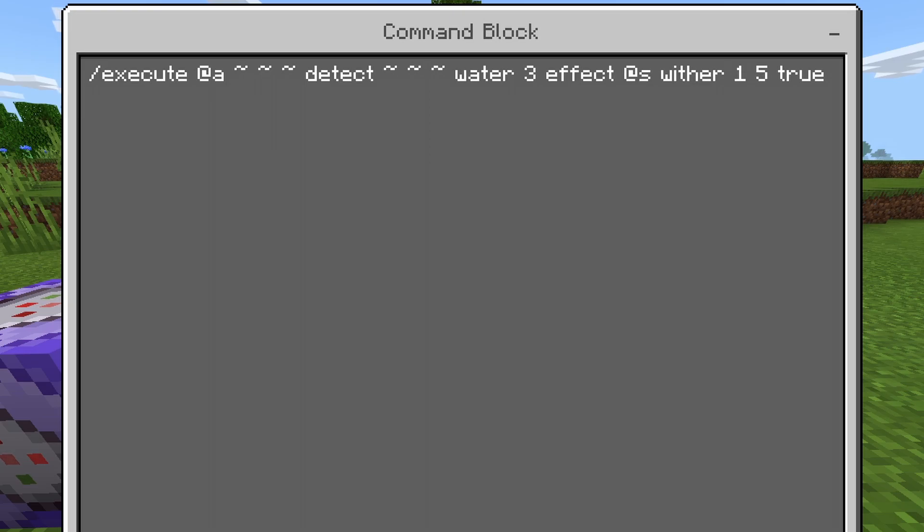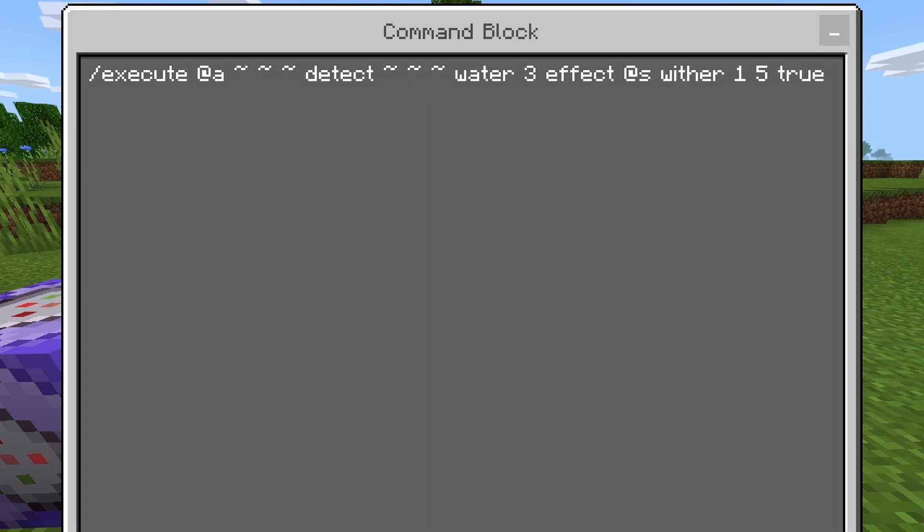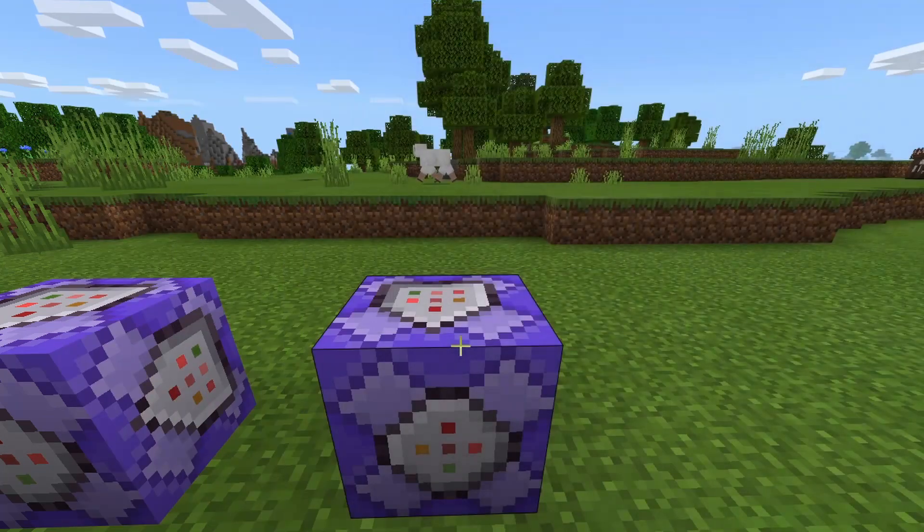The difference between this and the other one is basically where the three is. There are actually multiple different types of moving water, which we're gonna quickly show you. This first command block uses the number three - look at the three there - and that's what you need to know, but there are actually different types as well.